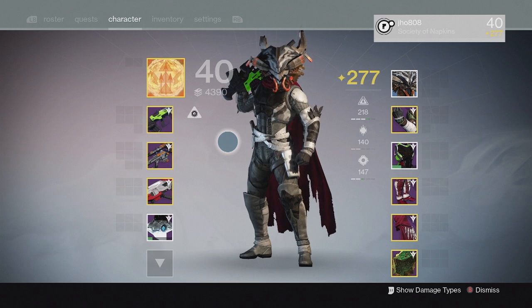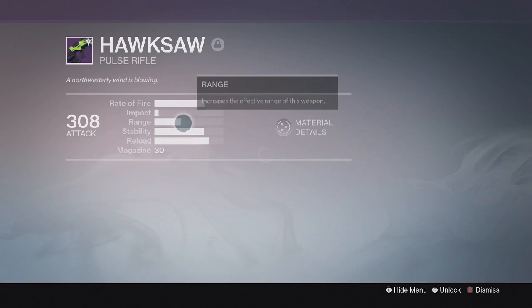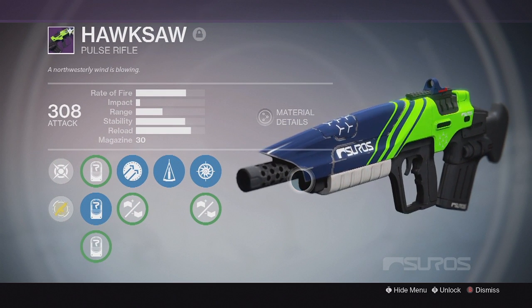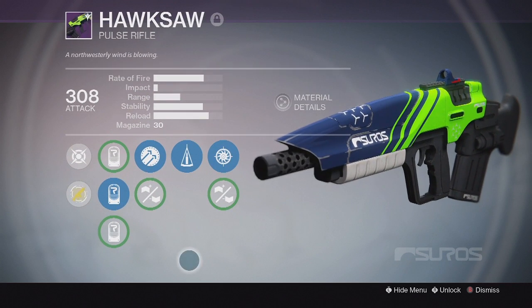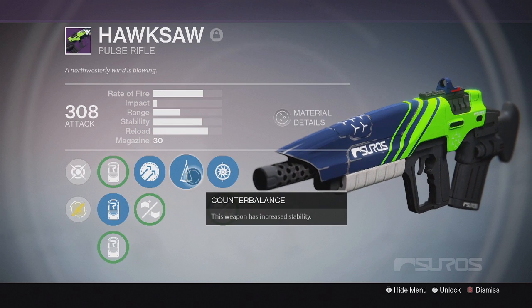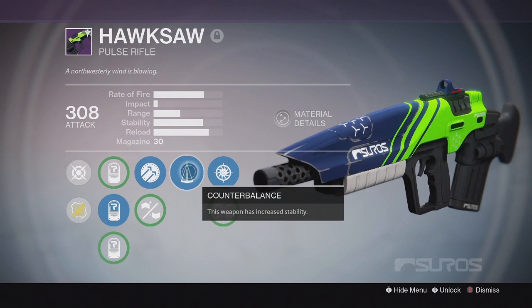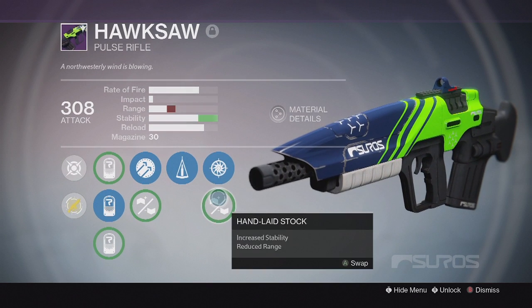Going into my primaries, starting off I'm using my Hawksaw. That is my go-to primary weapon at the moment. This specific one didn't come from the vendor — it dropped in an engram — so mine has Hammer Forge instead of Secret Round, which is really solid. It gives me a lot more range on this weapon and allows me to melt people from super far away. I also got Counterbalance on it, which improves it so much.